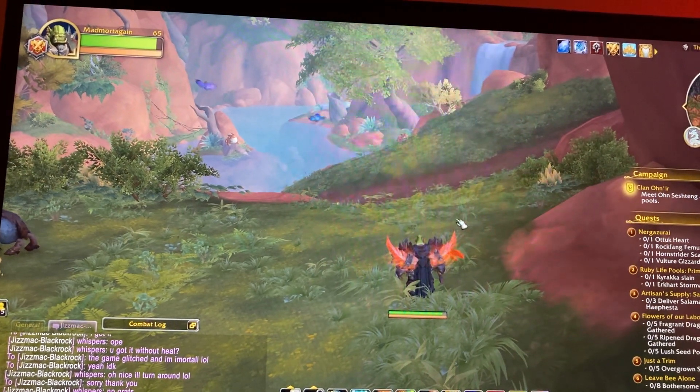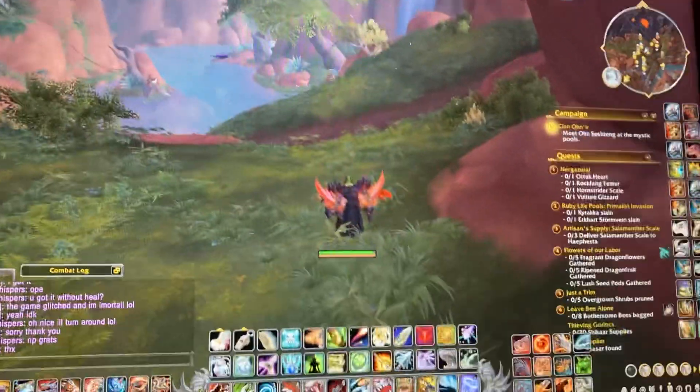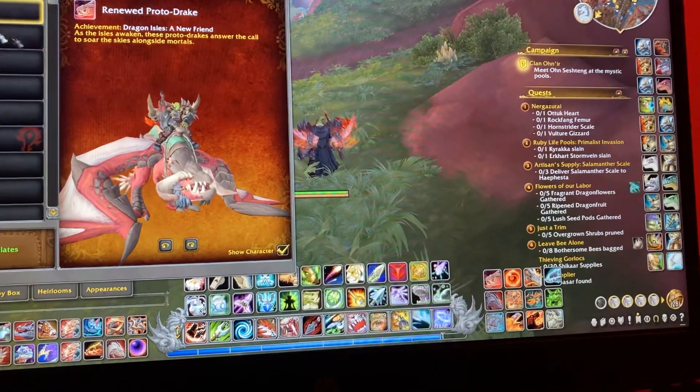So the rogue came in, tried to kill me, did like no damage, and then died in lava. Freaking idiot. And then I got the mount — I got the snail.